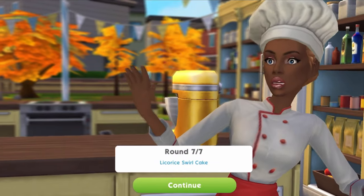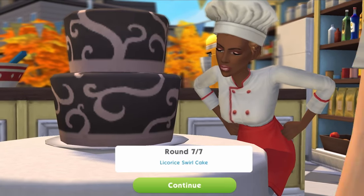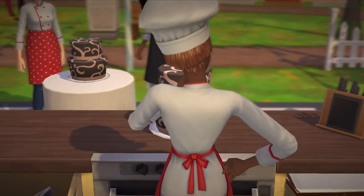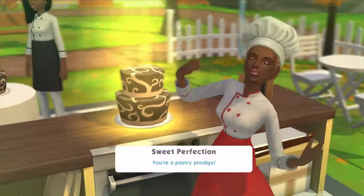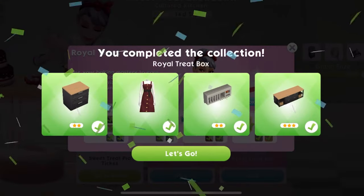I've just about completed the Cultured Kitchen live event. Cookie here is busy wrapping up the last swirl cake and she's successful because I can see the cake standing tall. As soon as we're done and we've unlocked every single prize, we'll head over to this new house I built.